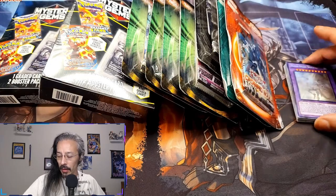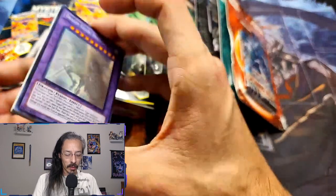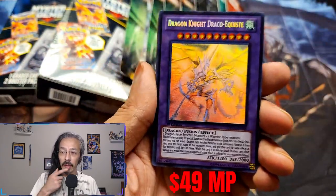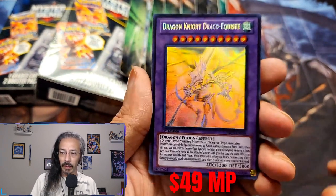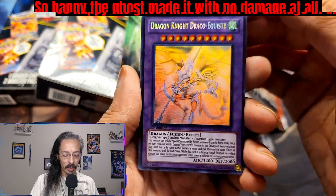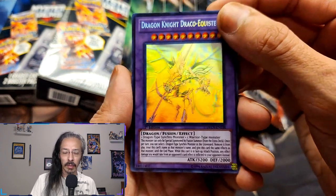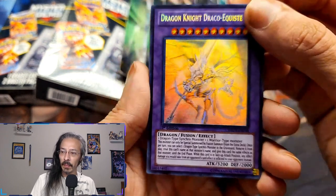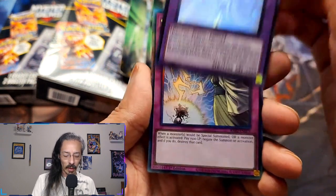To start, like we normally have been, we are going to start with the Whatnot purchases. This was from Savannah Chess on Whatnot — a Dragon Knight Draco Equist. This was on his singles — 'singles in your area' stream. I got me this Draco Equist.